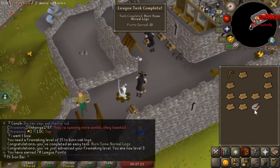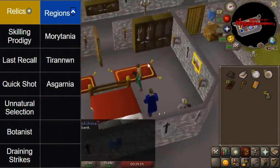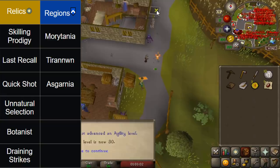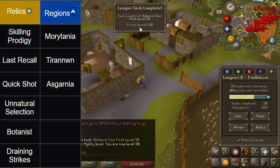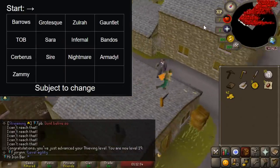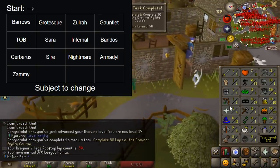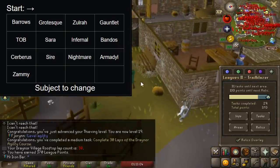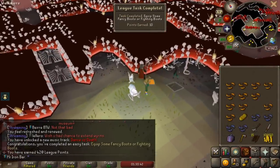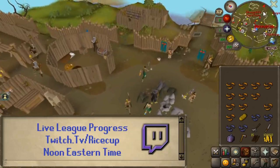For this league I get to do a lot more bossing than last league, so I'm thinking about creating a mini progression series — like a normal Ironman where you start off with lower level bosses and gradually get better stats and move on to harder bosses. I've created a list of bosses I want to hit up with the three regions I can choose. We're gonna start off with Barrows. If you want to know the reasoning behind why I pick my regions and relics, feel free to ask me on my Twitch at twitch.tv/ricecup.